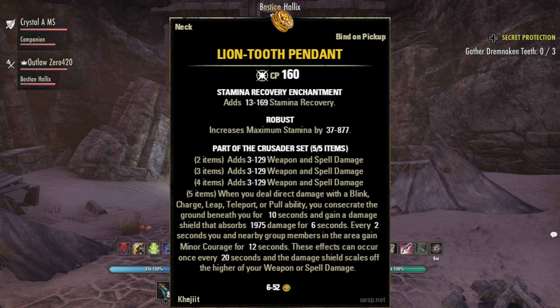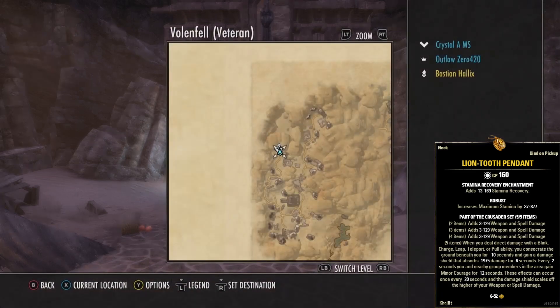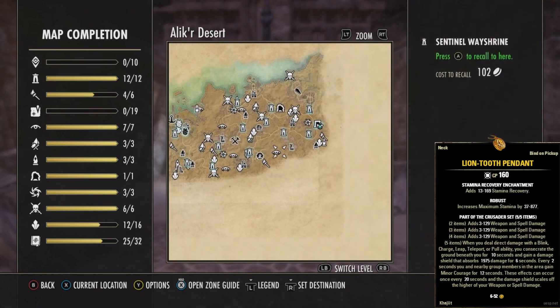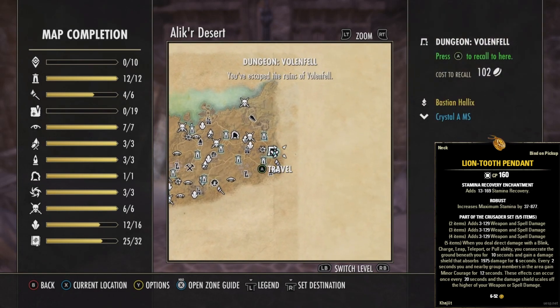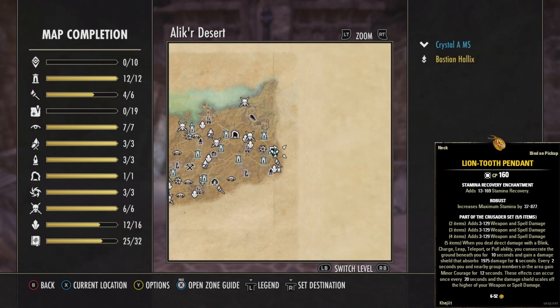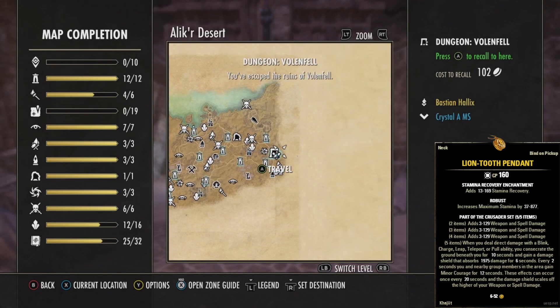Today's unique armor is the Lion's Tooth Pendant, which is part of the Crusader set. We can get this armor by defeating the Desert Lion located in the Alik'r Desert in the dungeon Ballin Fell. Ballin Fell is located directly southeast of the Striker's Arid Way Shrine, so if you travel there you can go directly up, or you can just travel to the dungeon itself directly.